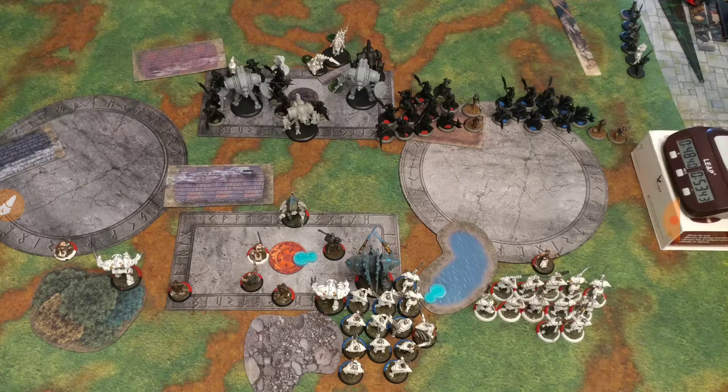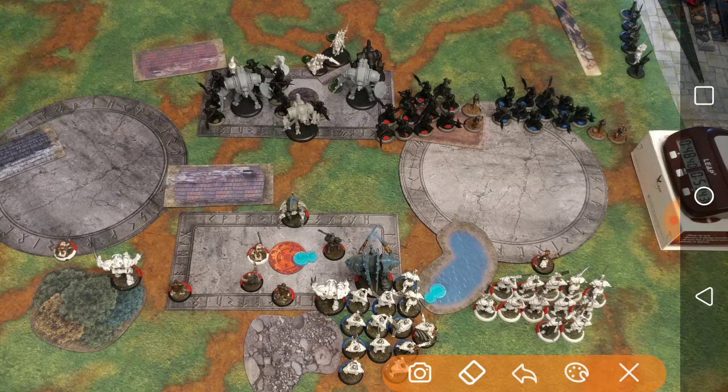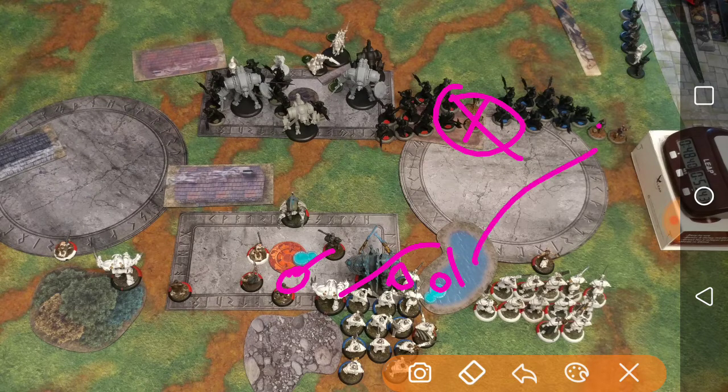Gareth on this turn probably needed to put out a mage sight bubble and try to focus on doing less damage to the jacks, having a harpy come over here to shoot down those eliminators and road to war. I basically needed to have Gareth, instead of being back behind the objective, more like right here or in this water, so that he could be mage sighting these eliminators and also be shooting down Alexia. All that damage he put into jacks was fantastic, but killing the jacks is ultimately mostly what my list is designed to do — even though they are armor 22 and armor 21, awesome solid cheap war jacks.